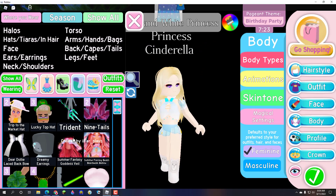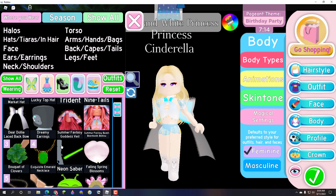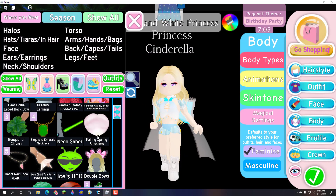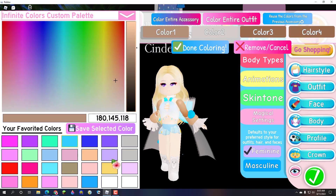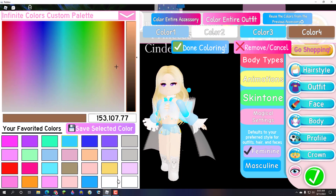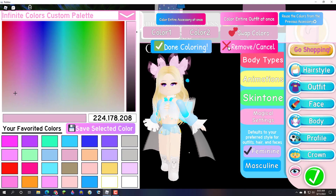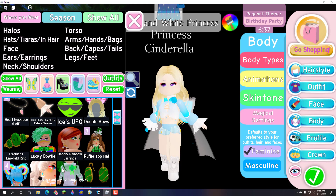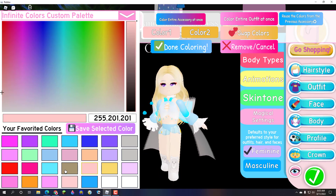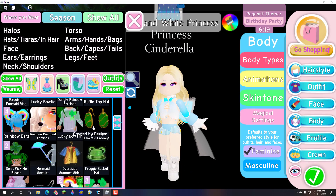This is also like an outfit idea, so if you like this idea you can kind of do it too. I'm going to do the Falling Spring Blossoms on Cherry Palaces. You don't really have to copy this. I think I'm going to use this — this person envelope. And now I'm going to add earrings.